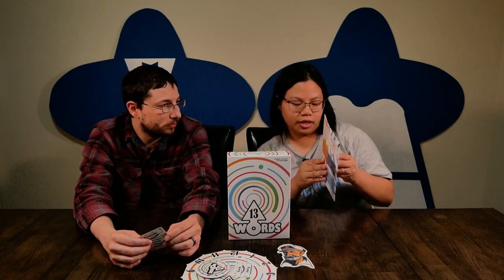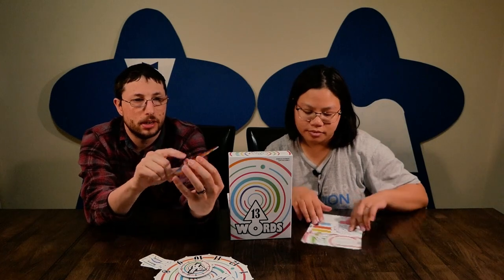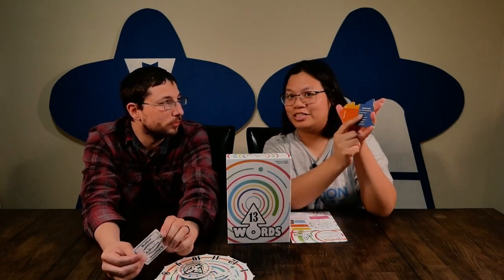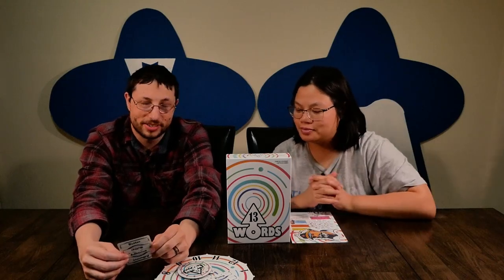The rulebook is just a two-page pamphlet. The scoring has you add up all the points and compare to a chart, which is handily printed on the back of the captain token as well as in the rulebook. We really like how encouraging the scoring language is — rather than saying you lost, it says things like 'you won,' 'you're great,' 'you're getting better,' 'you're amazing.'